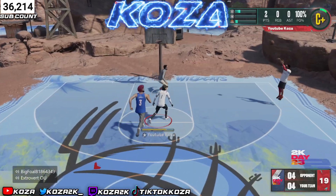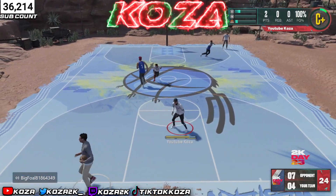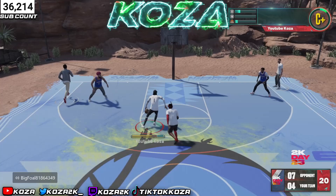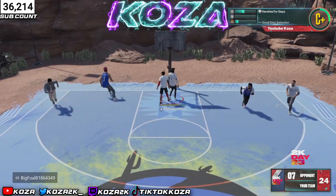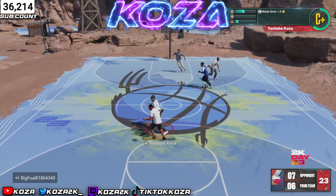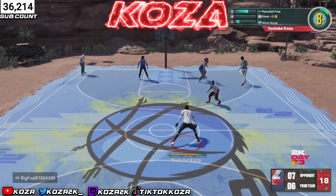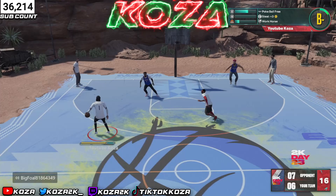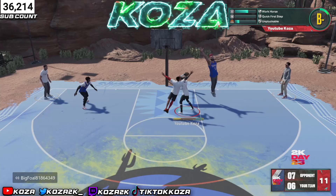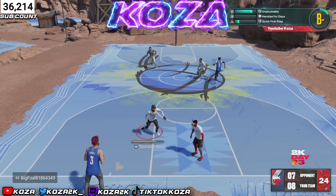Alright, I'm just going to be voicing over this full gameplay — I'm not cutting this gameplay up at all, and I'll show my stats at the end of the video. I'm going to go over settings, badges, and pretty much all that. Starting with settings: I have no vibration and no shot meter right now. No shot meter does give you a boost like every year, but shot meter is valid — it doesn't matter what good jump shot you have if you mistime it, it's going to be useless.